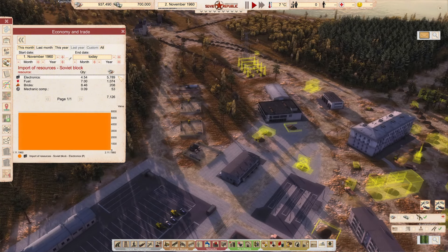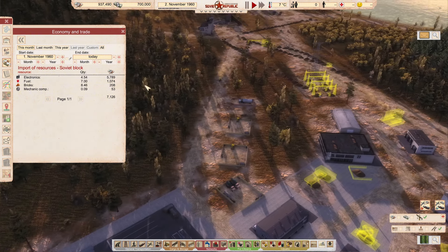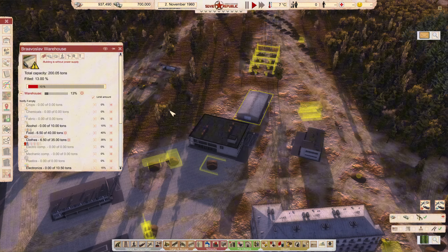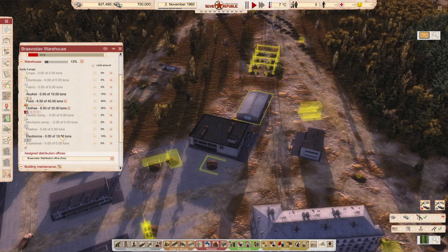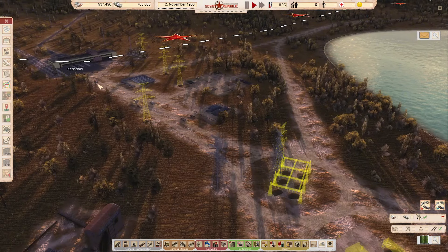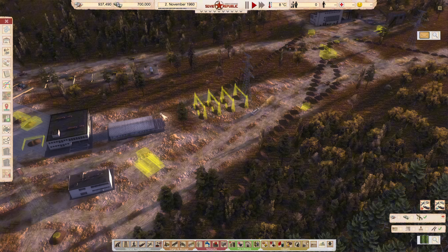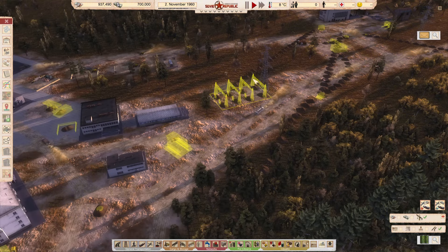It's just based off that we're bringing in a bunch of electronics — we're just down $5,000. Granted, that's going to happen; that's fine. Because we do need to get this filled up, and this requires 10 tons, so he's going to make a couple trips and that's going to be kind of costly to us. But again, I'm not too worried.